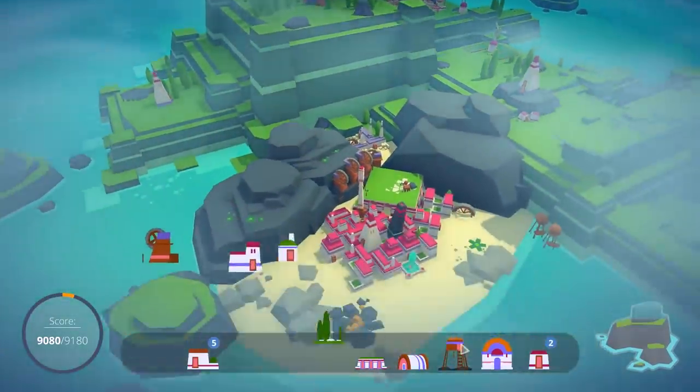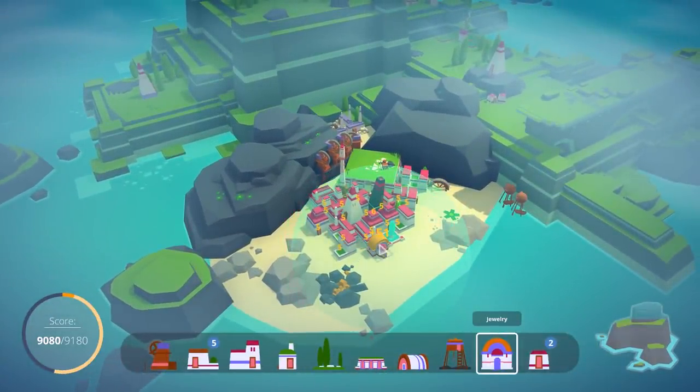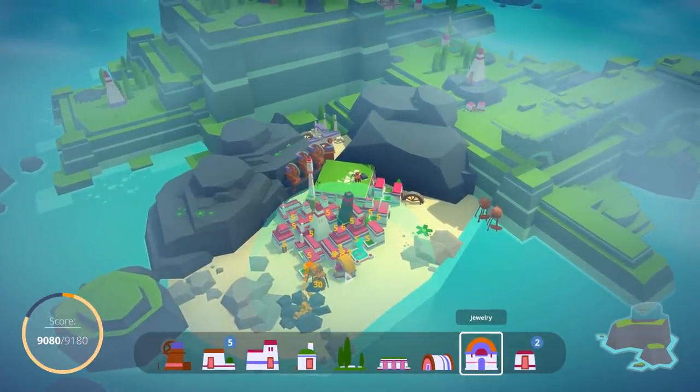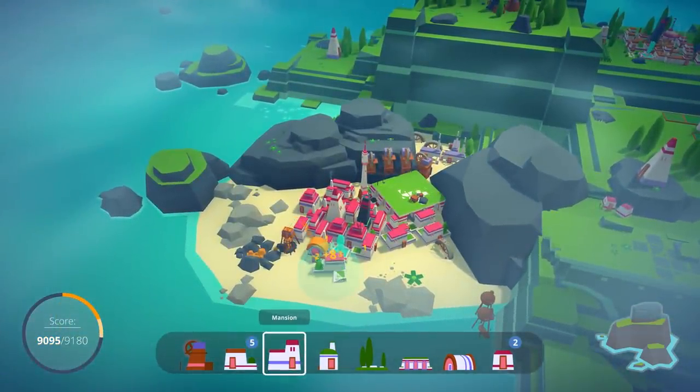Let's grab the gold mine rather. We want to place this right there. So we want to get the gold mine — slap it in right there. Get that 81.